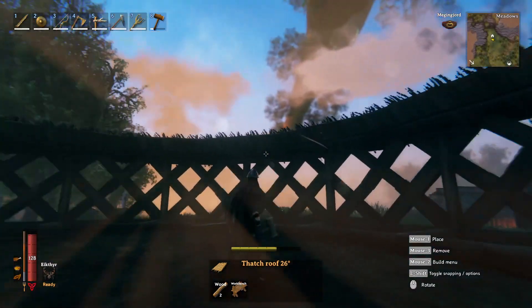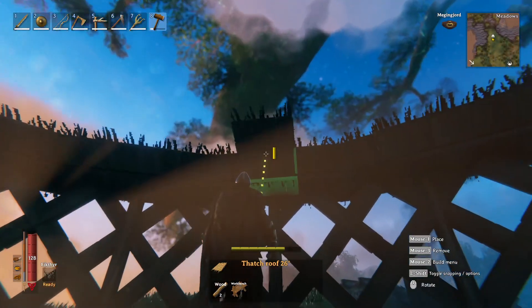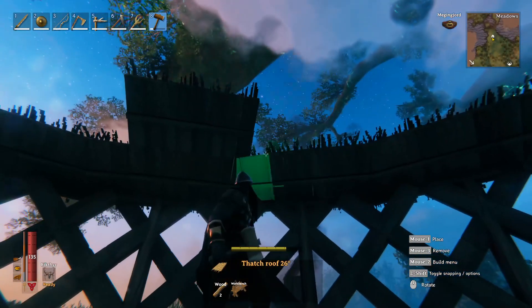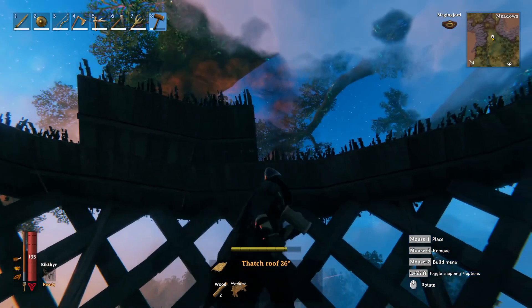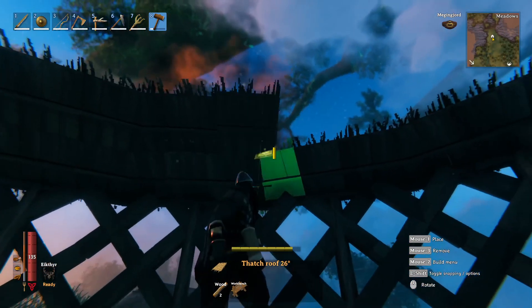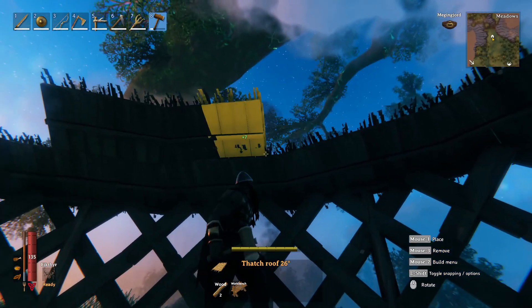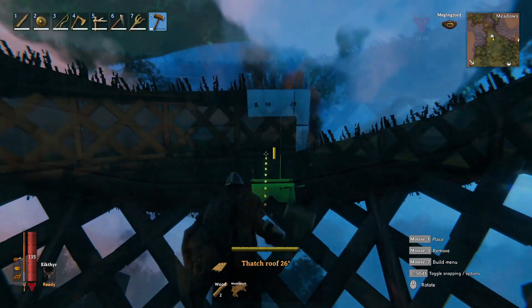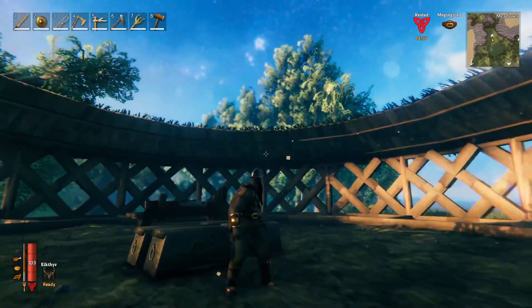Once you have that entire first row finished, double it up — make it come out even farther by going one more row on top of it all the way around. You can eyeball it up just a little bit; it doesn't have to be perfect. Thatch roofs can be a little sloppy, they can double up a bit here and there — it's not that big of a deal.